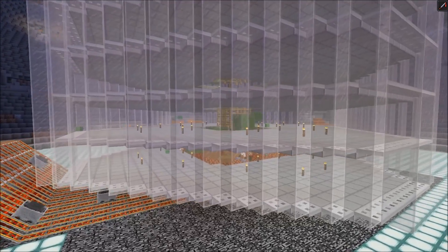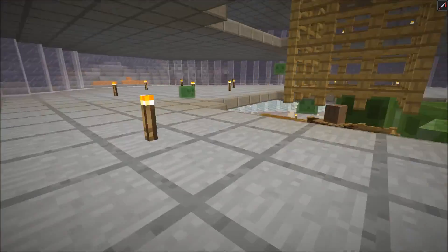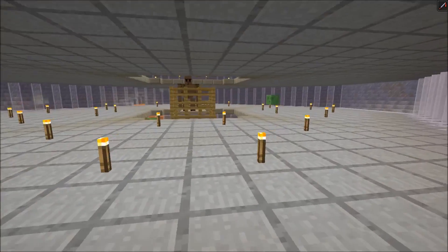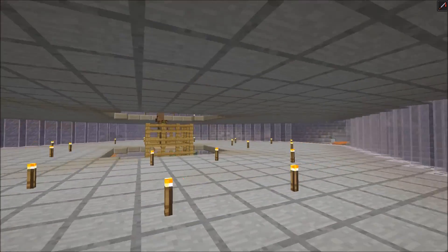I made a few slight adjustments — for example the iron golems stand on iron trapdoors so they stand a little bit higher, so they can be seen from every spawning layer. Those slimes would always look at the head of the golem and you can see them from every spot.